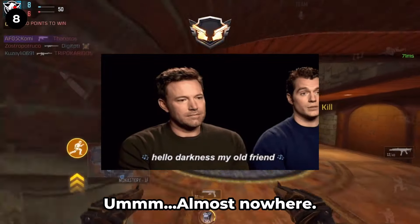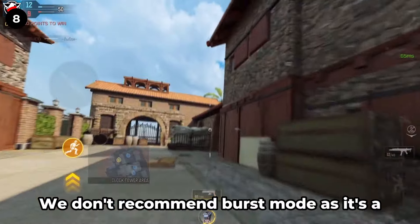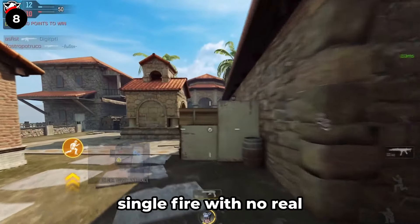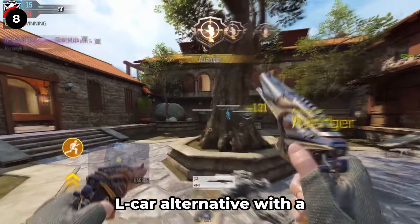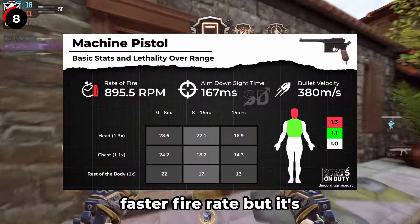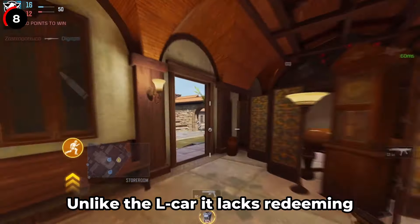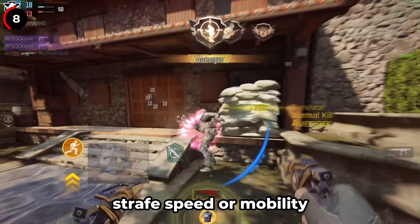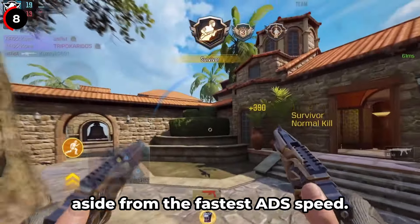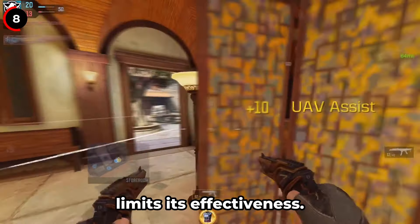Next, we have the Rennetti. This seemingly underpowered burst pistol actually has high potential. It can kill extremely fast in 144 milliseconds with a single burst, effective up to 16 meters. Beyond that range, you need to hit all three shots in the upper body. The Rennetti has a learning curve due to its recoil pattern, and burst weapons are naturally challenging to use. Despite this, it offers accurate ADS and hipfire, good mobility, and impressive versatility and insane time to kill, making it one of the best pistols if mastered. Here's the build for it.